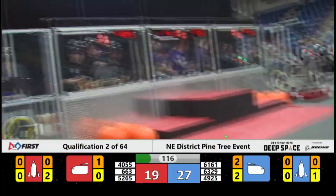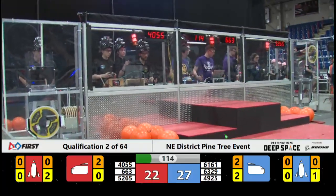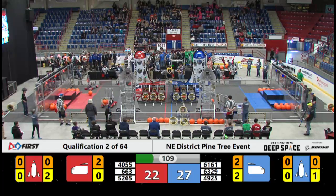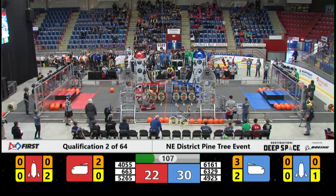On the Blue Alliance side, 4925 — no resistance at all as they go to score. They've got some cargo in hand, looking to line it up, and boom — it's in the cargo ship.